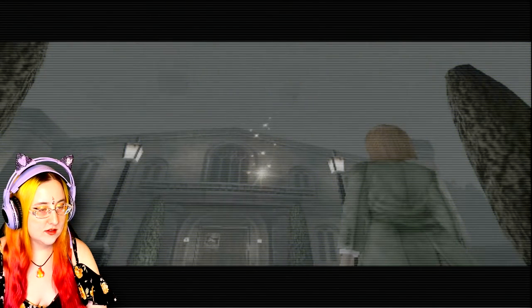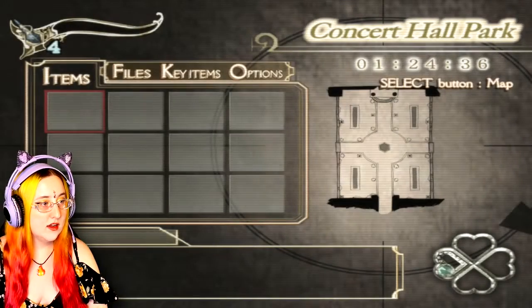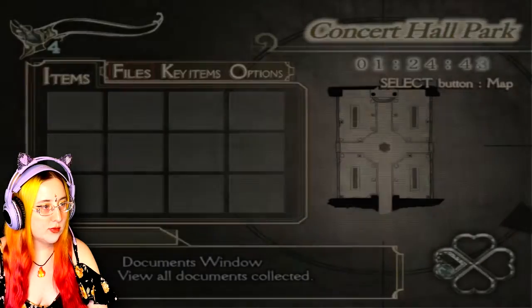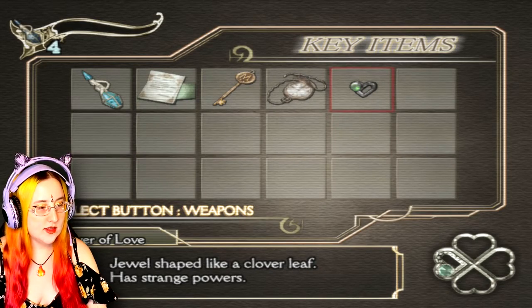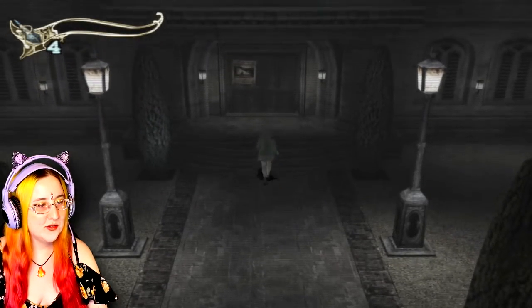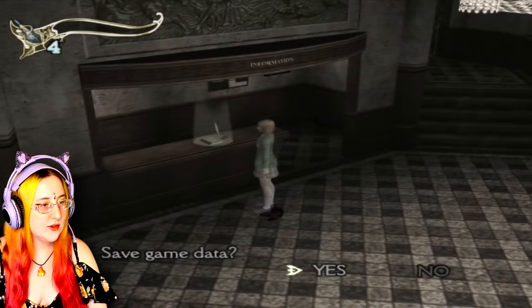Is this happening here? Sparkles. Flaver of love. I wonder what that does. I have four holy water now instead of three. So I literally leveled up. I want to see what clover of love is. Jewel shaped like a clover leaf, has strange powers. Okay, tell me we're not Sailor Moon right now. We're getting a clover charm? Or like, mermaid's melody. Does anyone know what I'm talking about? I'm so excited. I'm so glad I freaking did that.